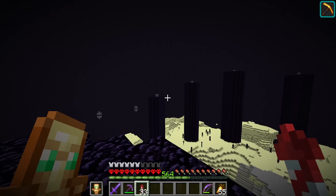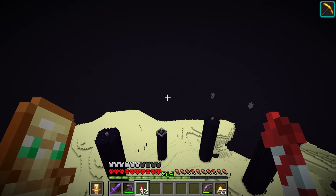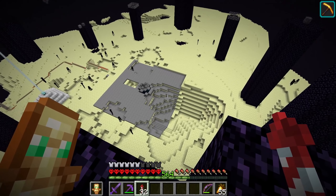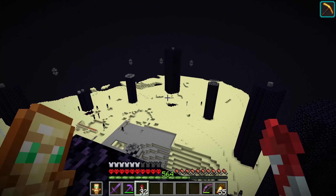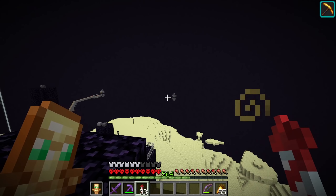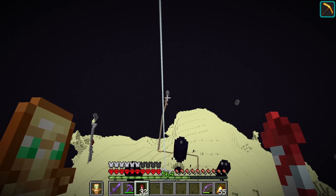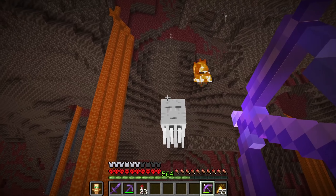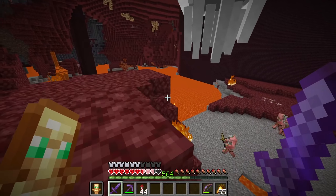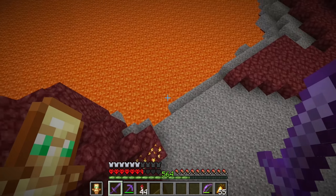In the future I think I may want to add some decoration to our End involving the end gateways. If we go around and count, I only actually have nine of them, and you can have a max of 20. I don't want to finish decorating my entire End island and then have to fight more dragons and destroy it all. So we're going to collect a ton of Ghast tears so we can defeat the Ender Dragon 11 more times to get all the end gateways we need.